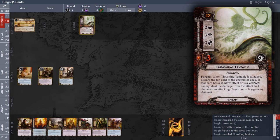This particular monster means that when we attack him, we have to discard the top card of the encounter deck. If it is a tentacle enemy or has a shadow effect, then the damage we deal to it as an attack is actually redirected to another character we control — it doesn't have to be the attacking character, it can be any character on our board.